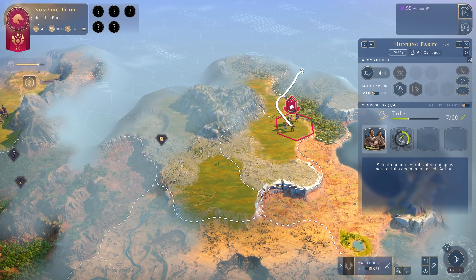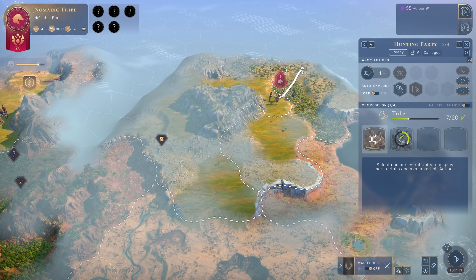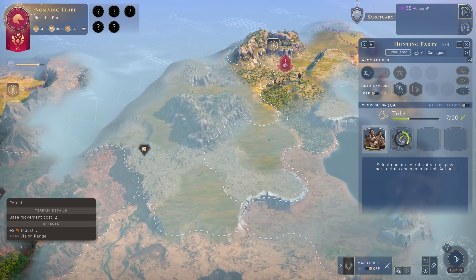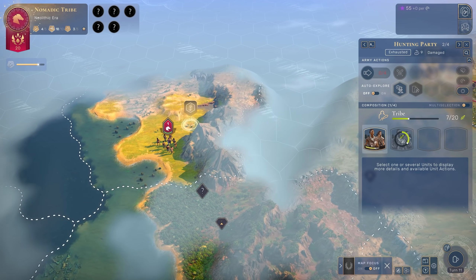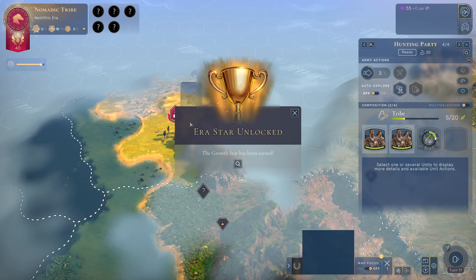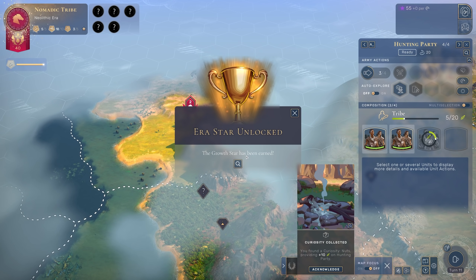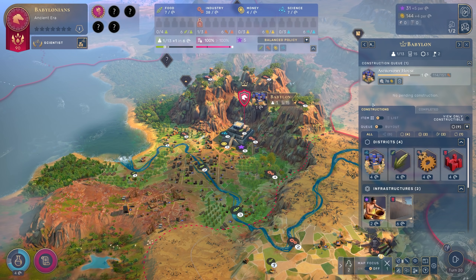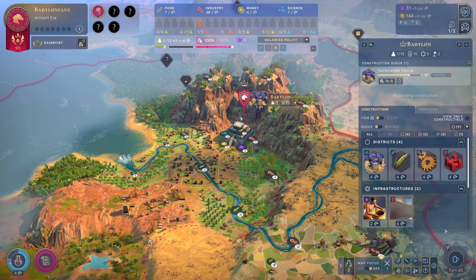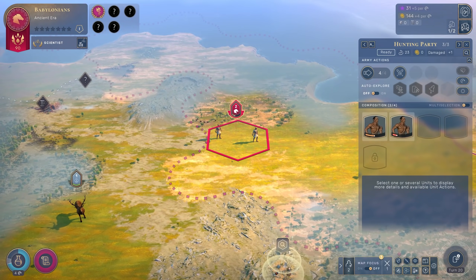Hey everybody, it's PartyLite, and today we're taking a look at the upcoming 4X strategy game, Humankind. In development for some time now, with a bunch of gameplay fully on display through its open dev approach, Humankind is most easily compared to Civilization, though it does plenty to set itself apart from it. I've had the chance to play the game multiple times through its development, and now finally, with a review key sent to me by the developers, I've been able to have the full experience.